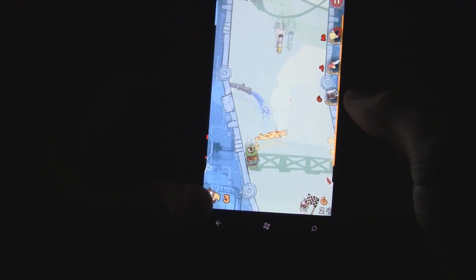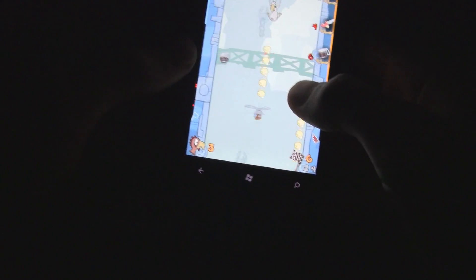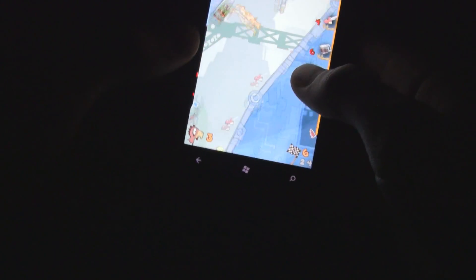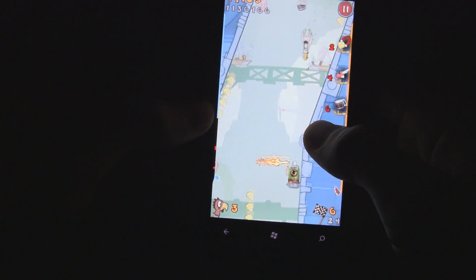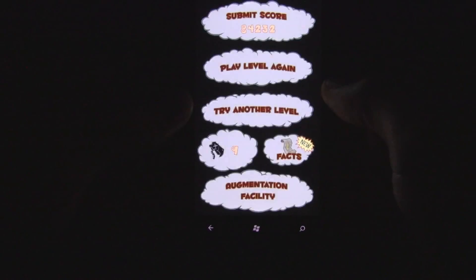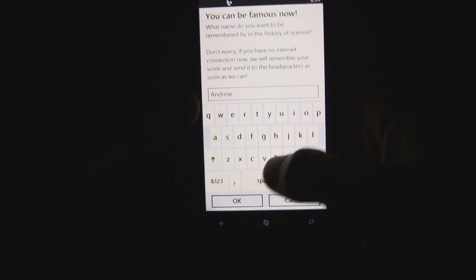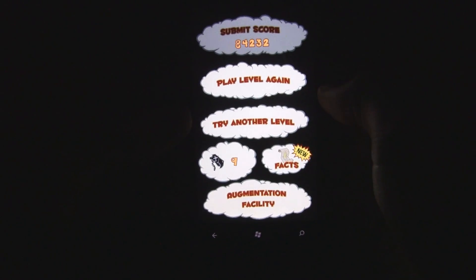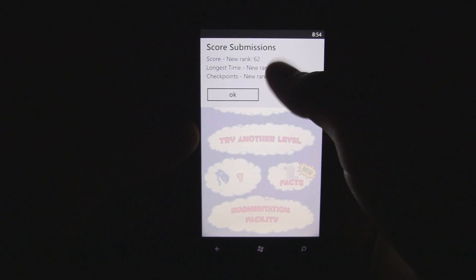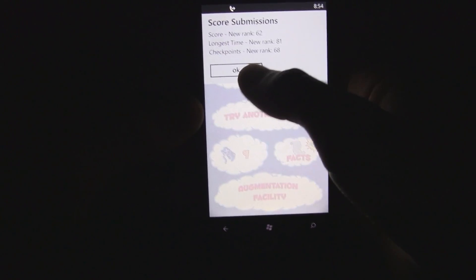Your lives are kept track of down here, and it also keeps track of the levels that you've completed, and you can just keep on going and try to get as many levels done as possible. Once you lose your last life, you're given your score, and you can submit your score to the online leaderboards, and then it'll tell you your results and your rank in the leaderboards.